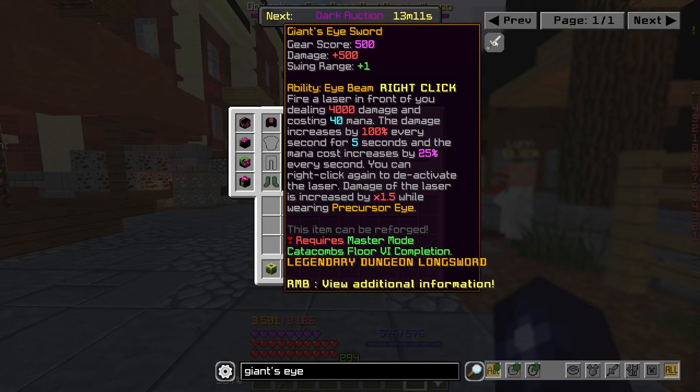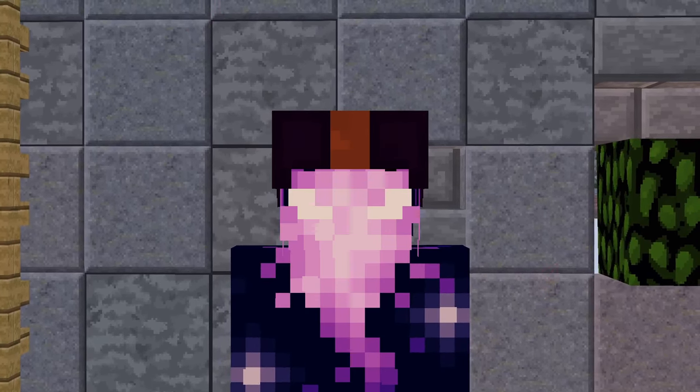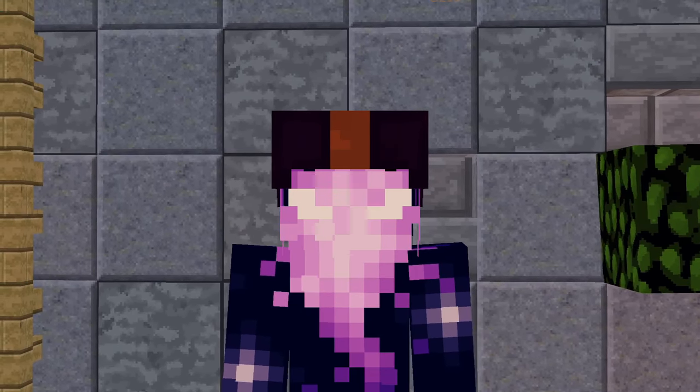It has the same base stats as a regular Giant Sword, giving 500 damage and one swing range, but it also has the Eye Beam ability: right click to fire a laser dealing 4,000 damage and costing 40 mana. The damage increases by 100% every second for 5 seconds and mana cost increases by 25% every second. You can right click again to deactivate. Damage increases by 1.5x while wearing the Precursor Eye. The Precursor Eye is kind of off-meta and maybe making it more powerful would bring it back.